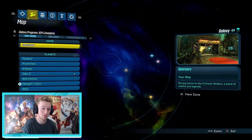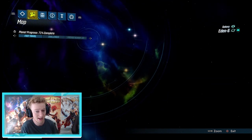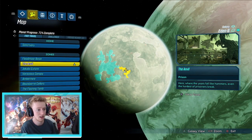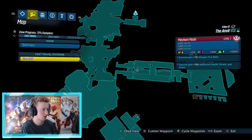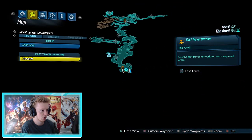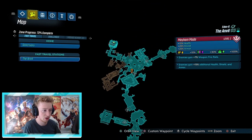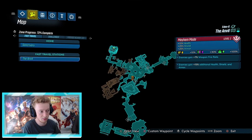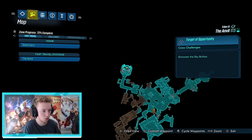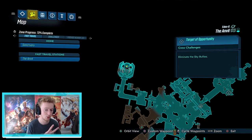If you want to know where to find it, the dedicated drop is in Eden-6 down in The Anvil. You spawn in at a set location — I'll show you on screen. On the map you can see the top-left corner: run through the bandit camps to the top corner. It's a Target of Opportunity — one of Zero's crew challenges — and you want to eliminate the Sky Bullies. There are two of them.